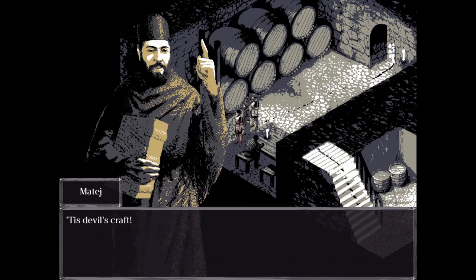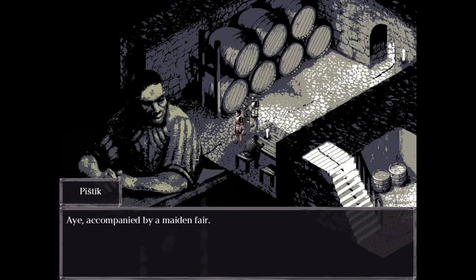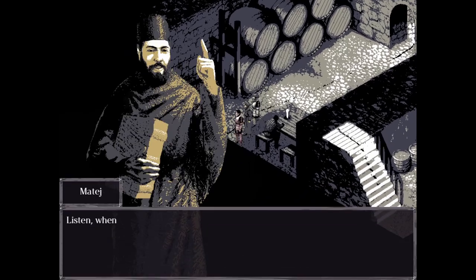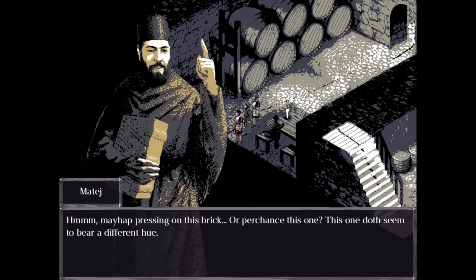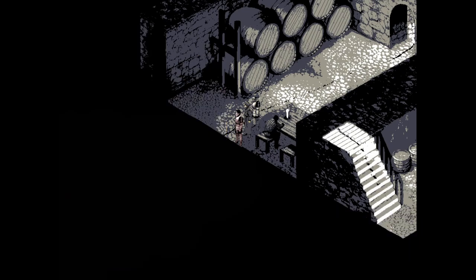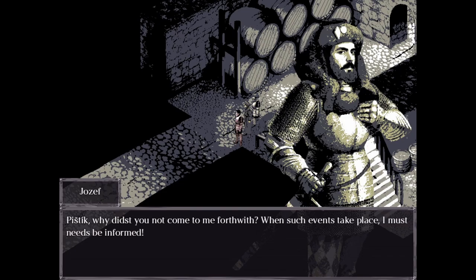"What matter of sorcery be this?" "It is devilcraft." "Silence, both of ye. You hast been seated here all day. This passing by — accompanied by a maiden fair." "Well, whither did they disappear?" "Into yon secret passageway. Listen, when I strike here, it doth sound hollow. Mayhaps pressing on this brick, or perchance this one — this one doth seem to bear a different hue." "Why didst thou not come to me forthwith when such events take place? I must be informed."